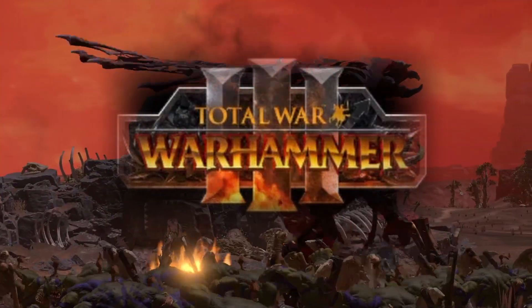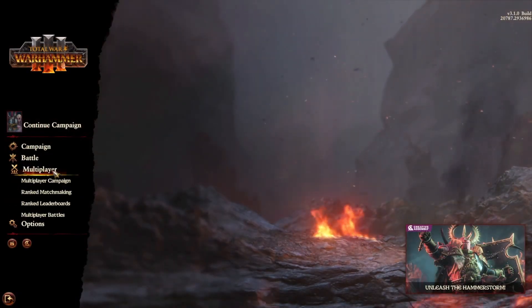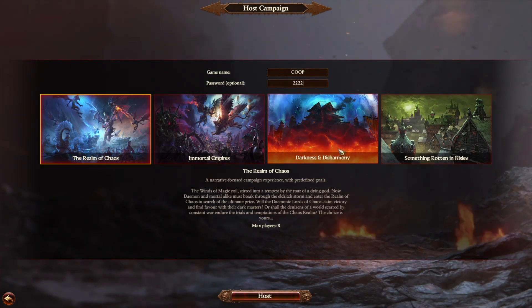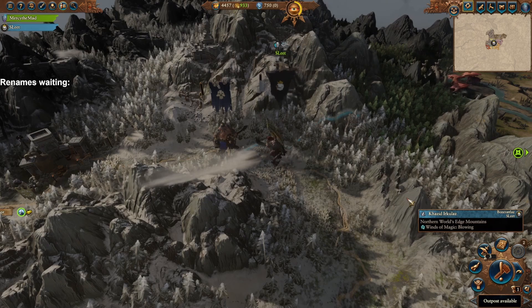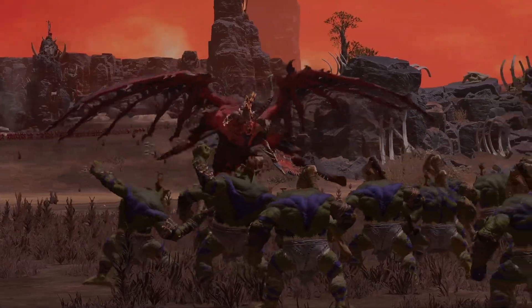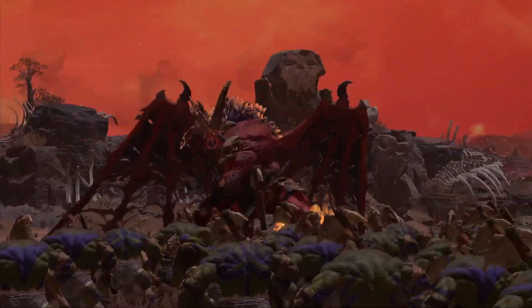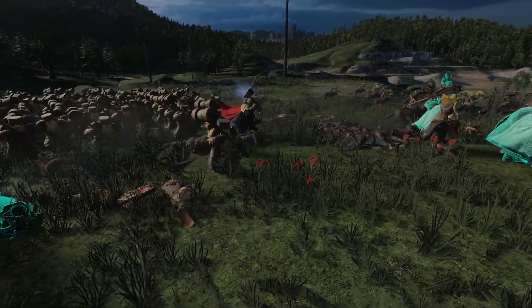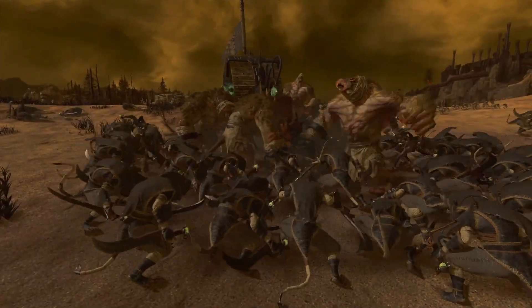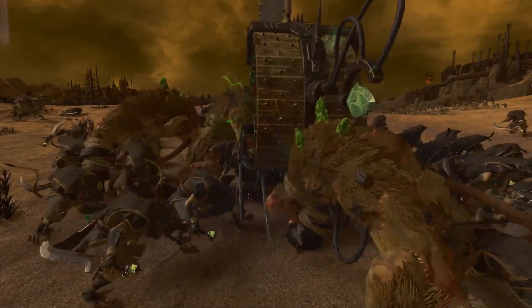Total War Warhammer 3 has a cooperative campaign mode with simultaneous turns. Both players can move their own characters at the same time on the big map, then enter battle together and each control different units of soldiers in these amazing cinematic clashes. It's a great way to play with friends, but a good session might last a few hours and it takes a friend who also has a few hours free to spend playing the game at the same time as you.